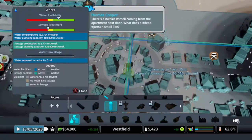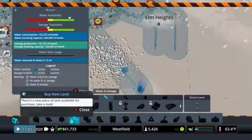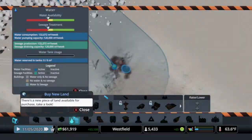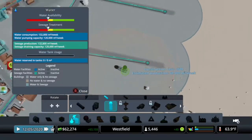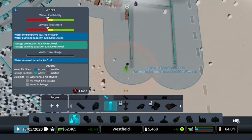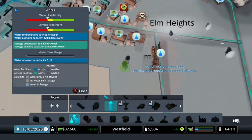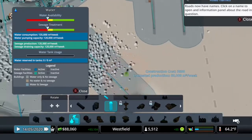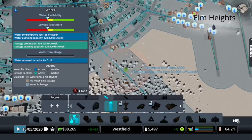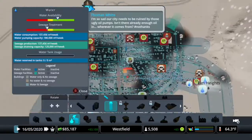I'm going to place a water tower there, and we'll destroy this. Maybe we'll place another water tower. I've got some extra money. And then we're also going to build another water tower right here. I'm just sort of trying to keep them fairly well clear of the pollution.